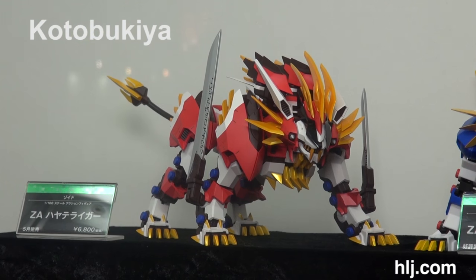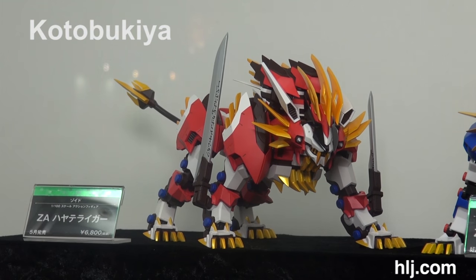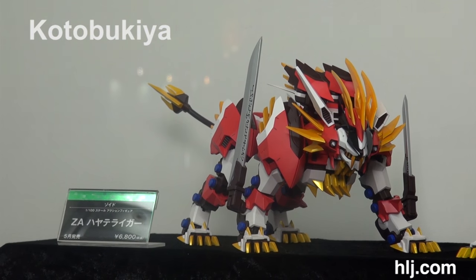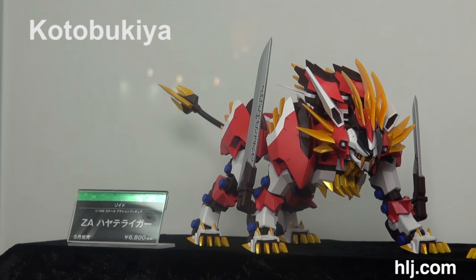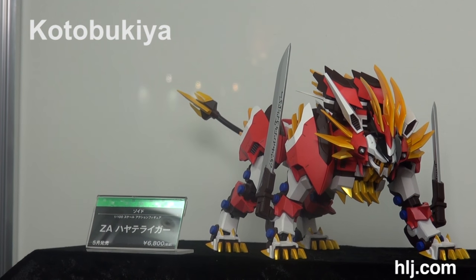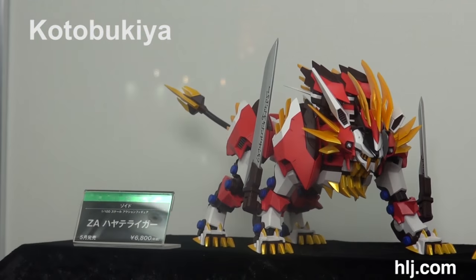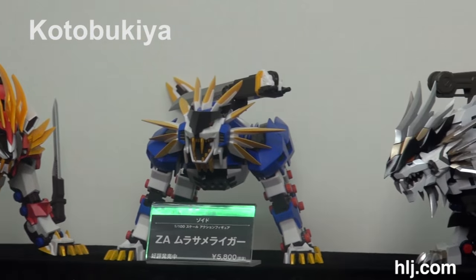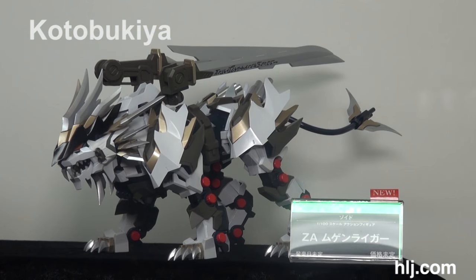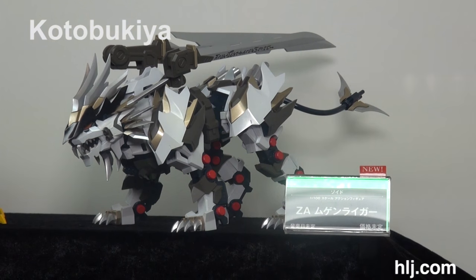Here's the Zoids Aggressive ZA — we had one of these just come out recently. Love the color scheme. Next to that they have the Murasame Liger in blue — the tiger one is due in May. The blue one is just in the future; we don't know yet. And another one announced here in the future: this white and gray guy is another pretty sweet color scheme — this is the Megan Liger.